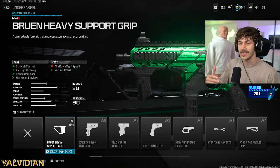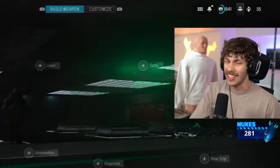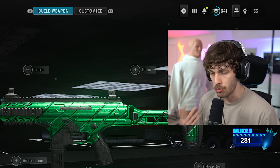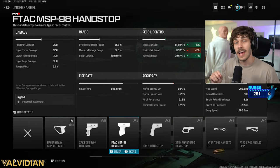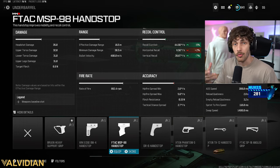I'll give you a little variation if you want this gun to be a little bit easier to use, since this gun does have a little bit of a bouncy recoil. If you add the F-Tech MSP-98 handstop, this is going to add a lot of vertical recoil control as well as recoil gun kick control.